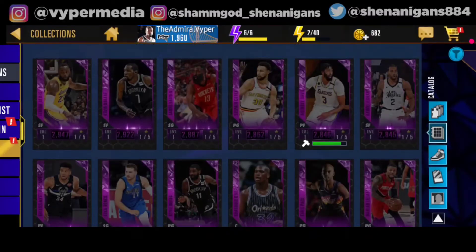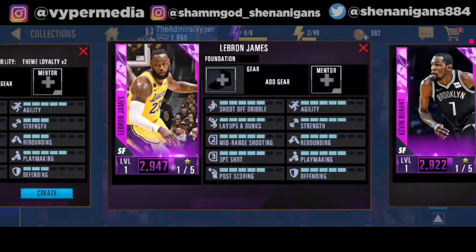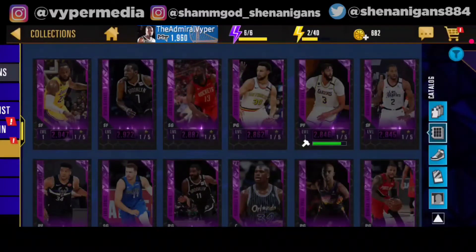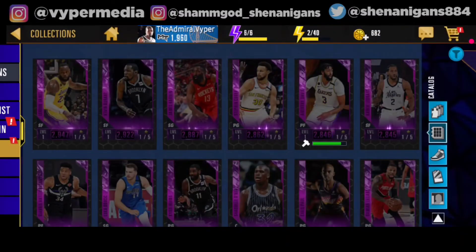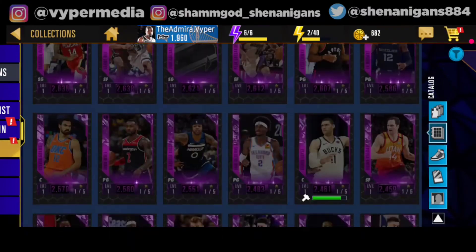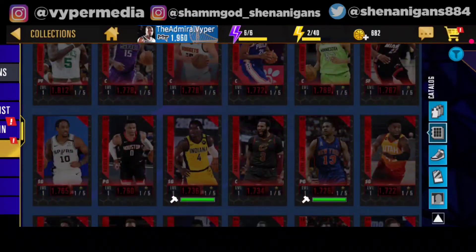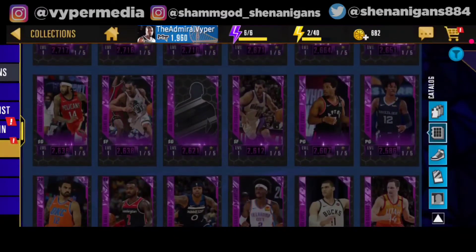For example, this LeBron does not have a green color bar under the card, so that means it's a non-craftable card. The only way to obtain this card is by pulling it in draft picks, season rewards, or similar — you cannot craft these players. But this Anthony Davis can be crafted. There are only about five craftable players per tier — in Ruby it's five, in Amethyst it's five, and so on.